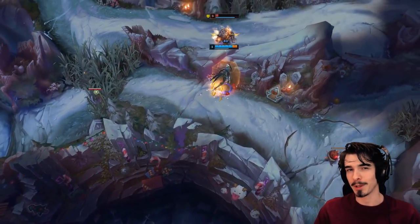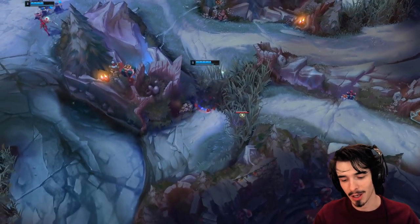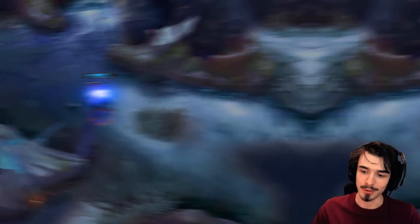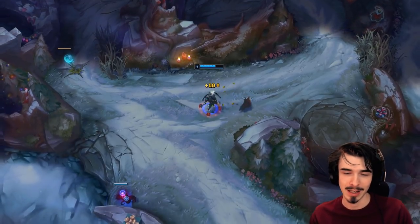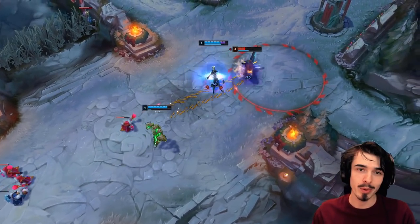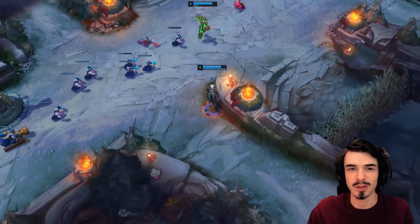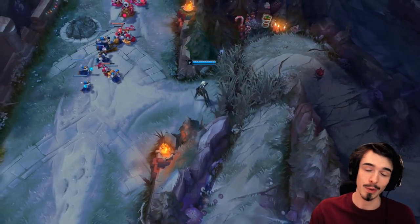Step four: press the enter key, type /mute all. Mute all is your best friend when you're playing an off-meta jungler because people already rage at the jungler enough. If you're not performing stellarly — and even if you are — people will find ways to blame you when they're losing their lanes. If you're picking a strange jungle pick, you probably will struggle in the early game, and people will start flaming you. It's just not worth the hassle, so mute everyone right off the bat so it doesn't tilt you.